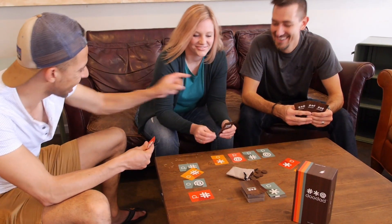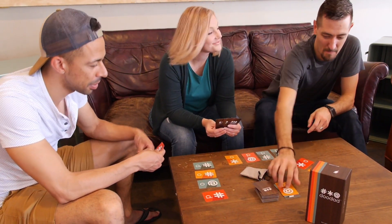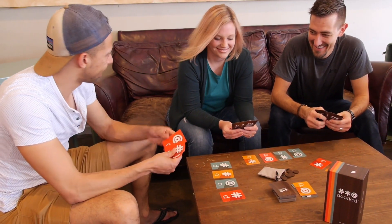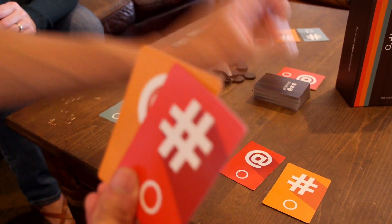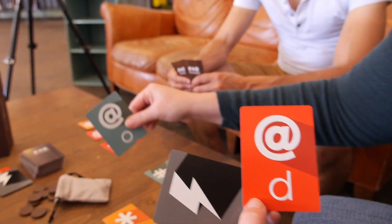On their turn, players can either play a card or they can draw back up to their three card hand limit. When drawing, a player can decide to discard however many cards they'd like and they always draw back up to three. When playing, they can either add one card from their hand to their pool or they can play a strike card and steal one from an opponent.